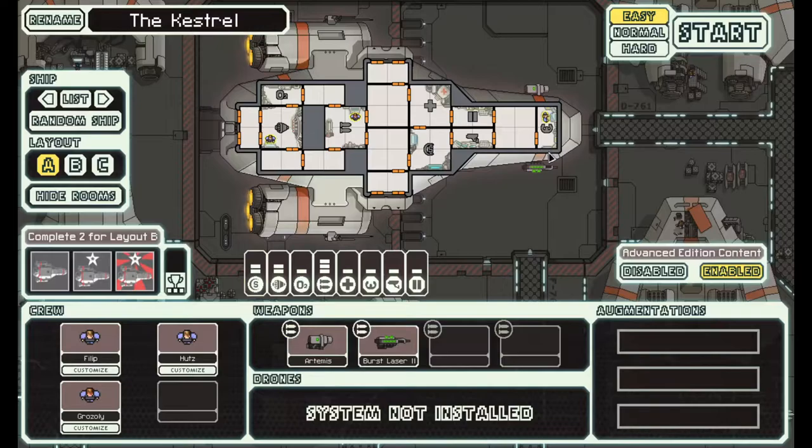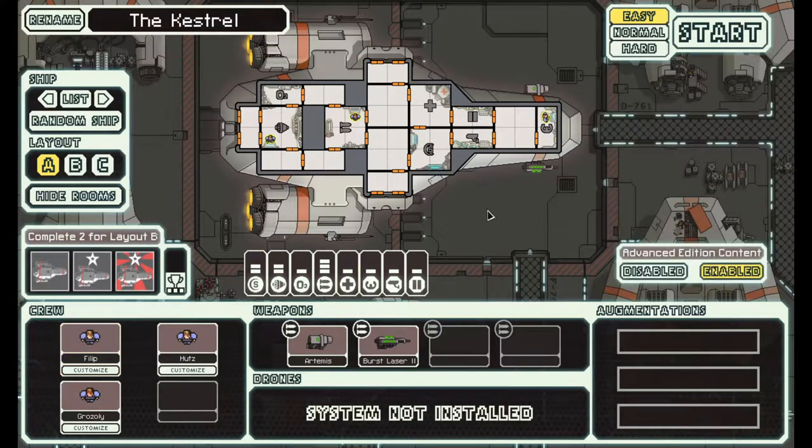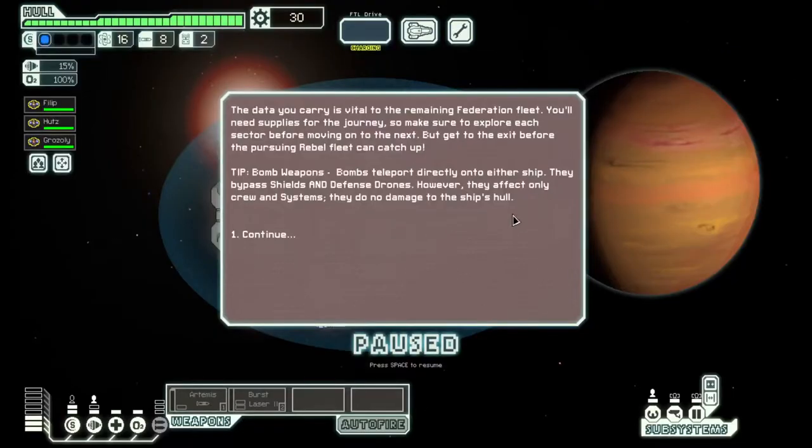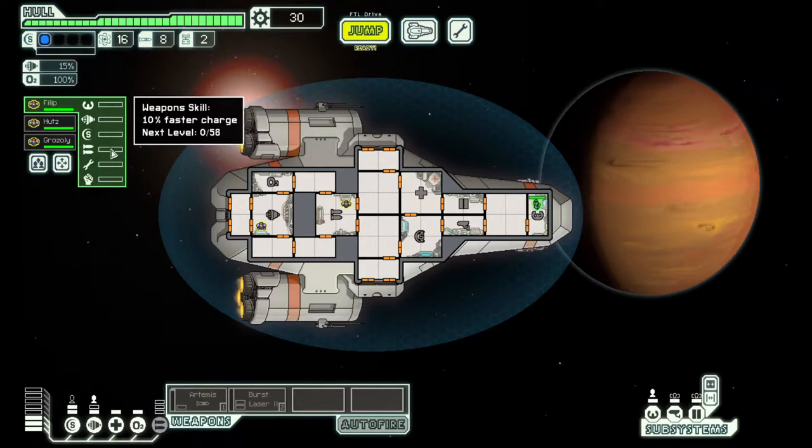The crew isn't amazing. You at least get three of them, and they're humans, who are not particularly good nor particularly bad at anything. There's not really weaknesses per se, but there's also not really strengths other than that you can throw them anywhere. The game was nice enough to start our crew in the correct positions. Now, humans actually take the least amount of experience to level up — it's not a particularly important aspect, but it is what it is.